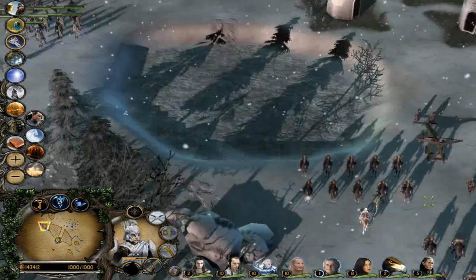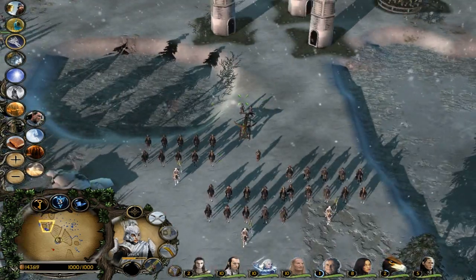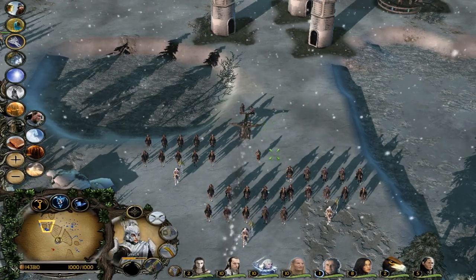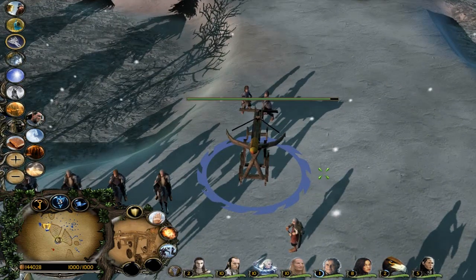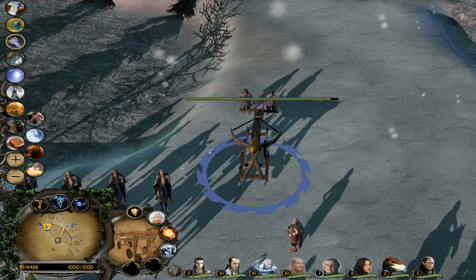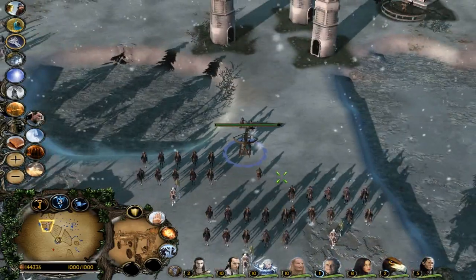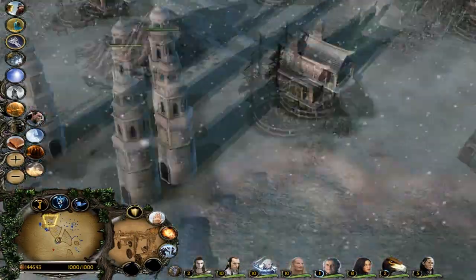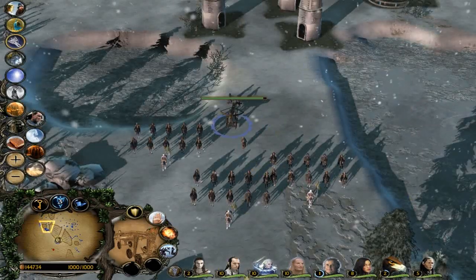You've got the dancing hobbits, as you'd expect. And this here represents Imladris' greatest weakness - they don't have any of their own siege. So basically you have to recruit these hobbit ballistas, which fire fireworks. They don't fire conventional boulders or huge harpoons - they fire fireworks.